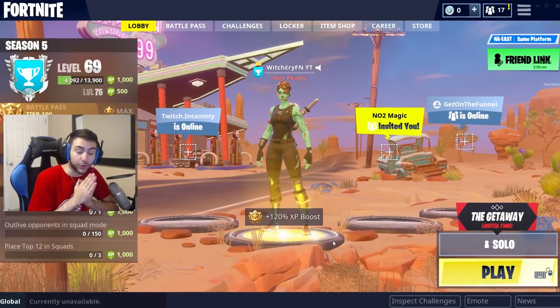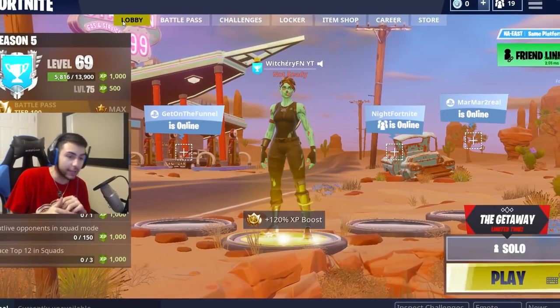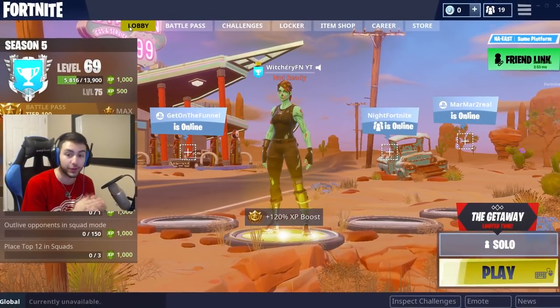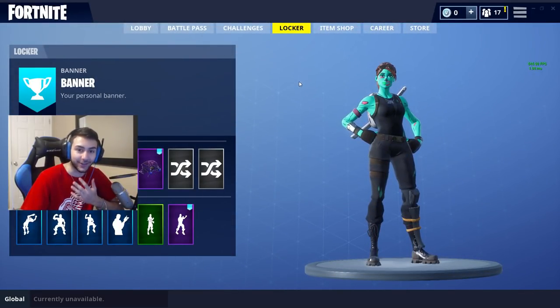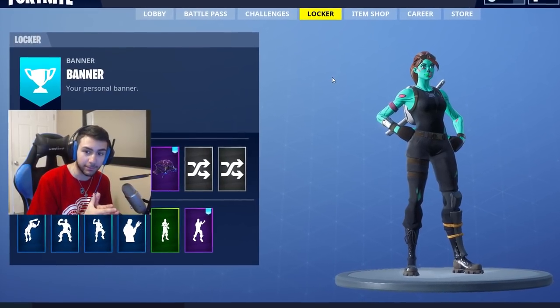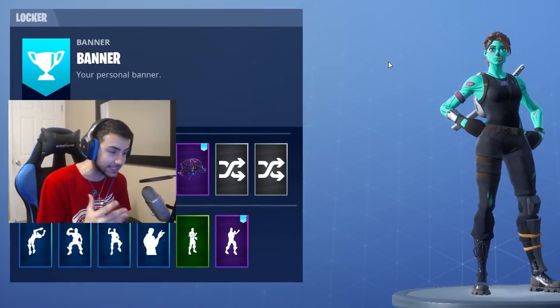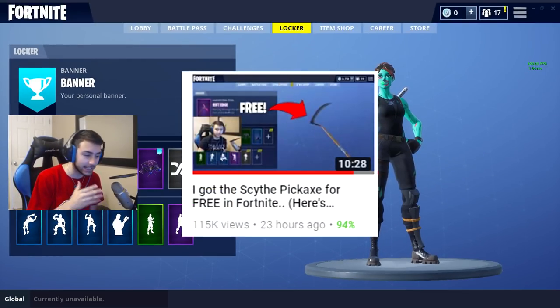Hey guys, today I think we have the craziest custom skins video yet. As you guys see by the title, today we get the real female skull trooper in Fortnite and a llama back bling, which is literally the cutest thing in the world. If you see it, you'll literally die. I don't know how my friend got this for me, but the dude is literally the biggest hacker ever.